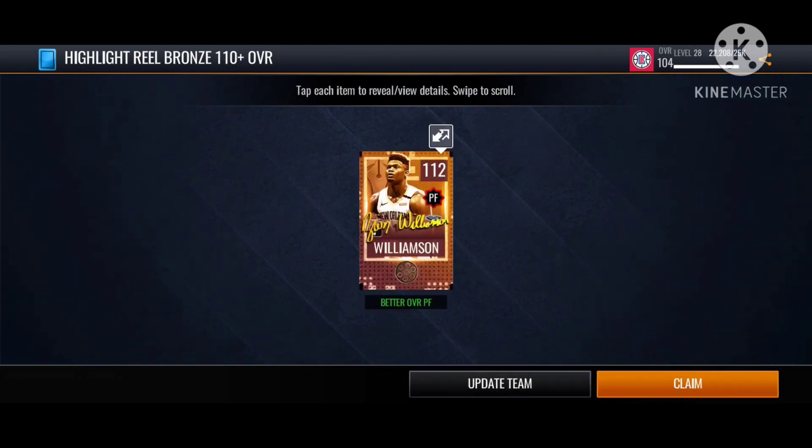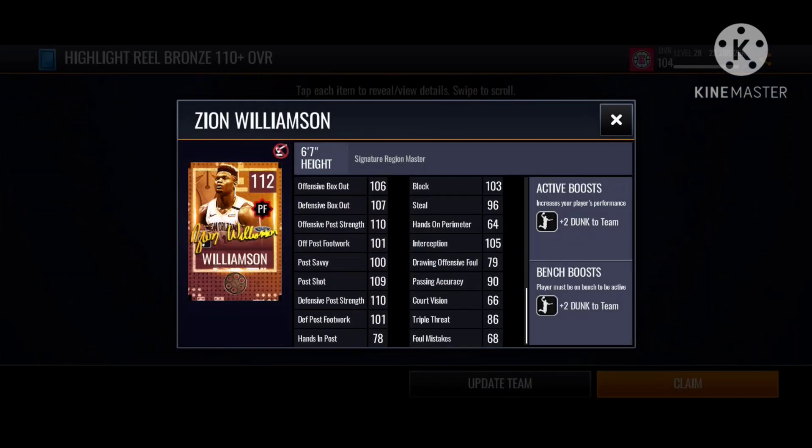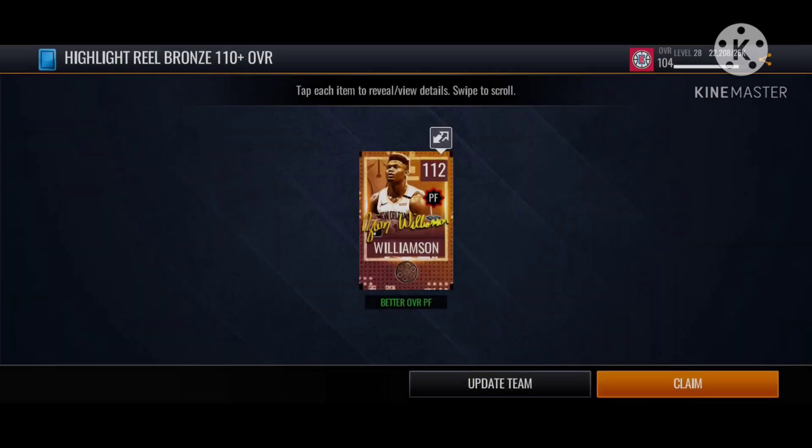On the fifth pack, let's see what we'll get. Bam — 112 overall, Zion Williamson! 112 overall, that's very nice. So guys, make sure you subscribe, and yeah, I'm gonna end the video right here. Peace.